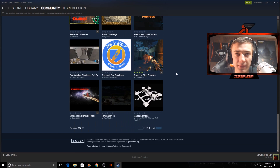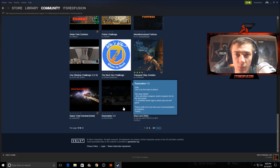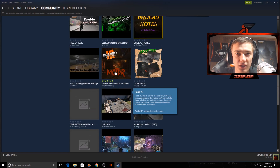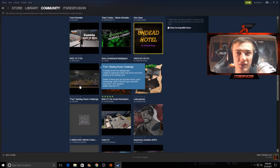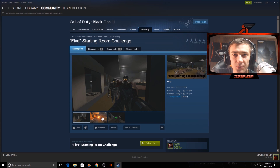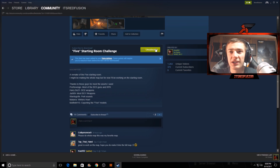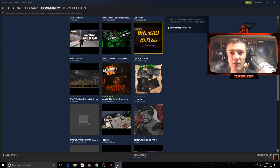Let's install 'Five Starting Room Challenge' — this one looks pretty cool. We're going to click Subscribe, and once we do that it's going to download the map. If you want to get rid of maps or mods later, just click Unsubscribe and it will remove them. That's basically how you install and remove custom content.